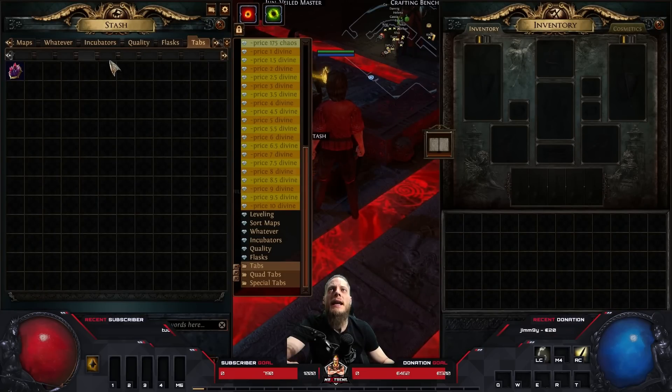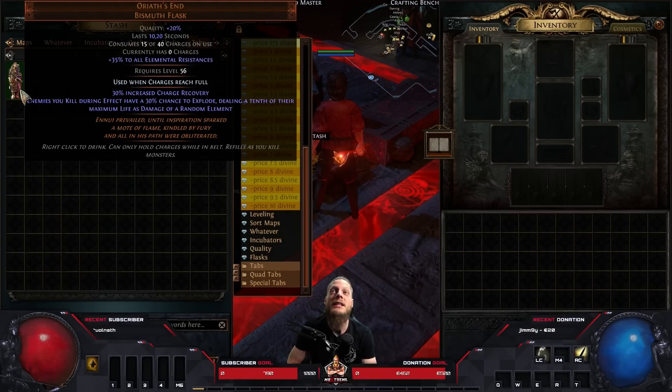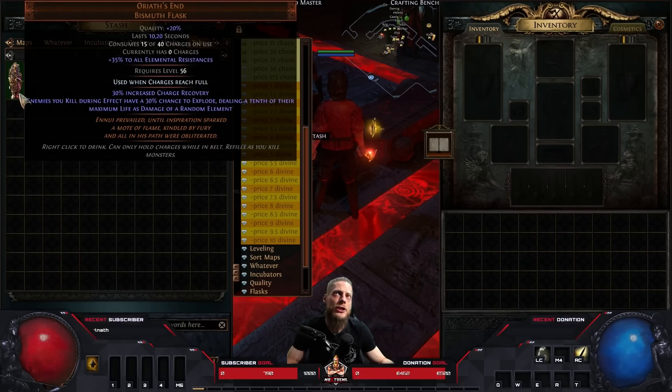Next up is Aureat's End, a beautiful flask released this league dropping from Uber Sirus. It gives enemies you kill a 30% chance to explode dealing a tenth of their life as damage of a random element — the same concept as Void Forge: random fire, cold, or lightning. The problem is you can't focus on one elemental type specifically. Normally you'd run Frostbite or Flammability to lower specific resistances, but this build hits all three elements.